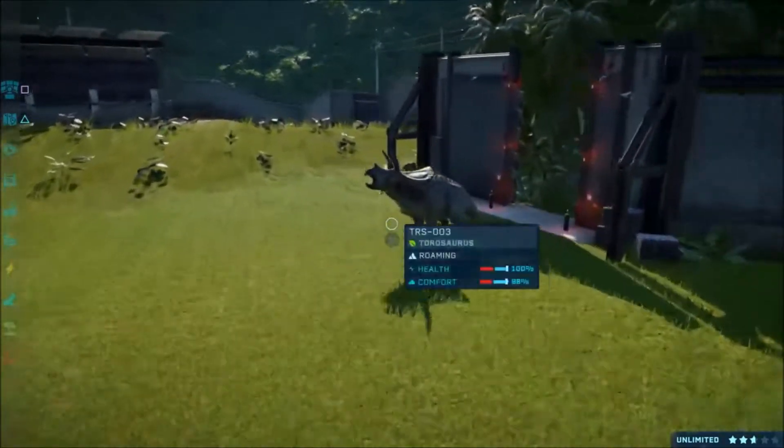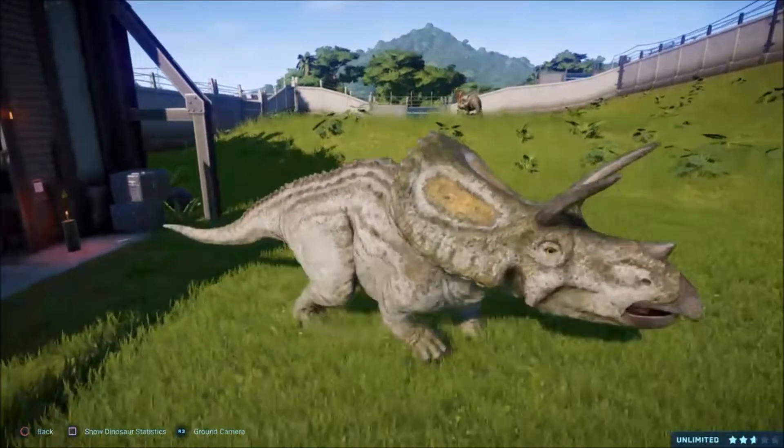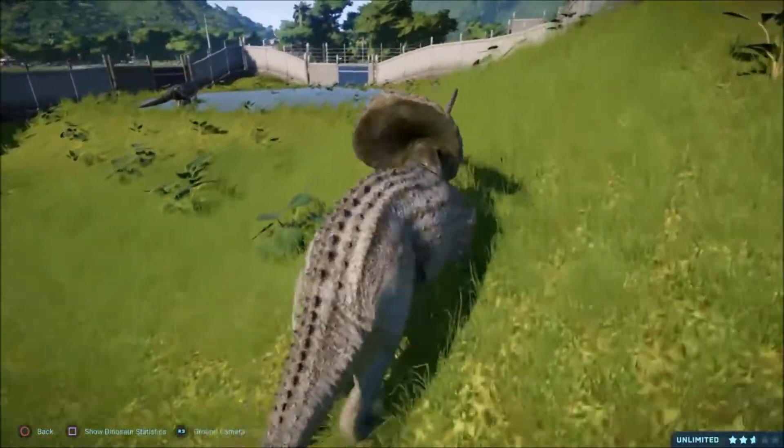One carnivore, one herbivore. As you can see there, it is coming out of the enclosure. Looking rather cool, and it already senses danger. We're going to see what happens — will they confront each other and battle?